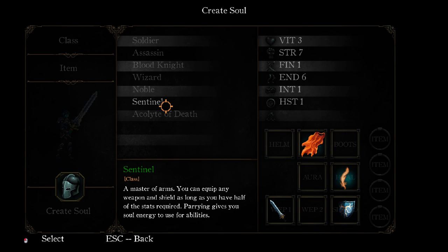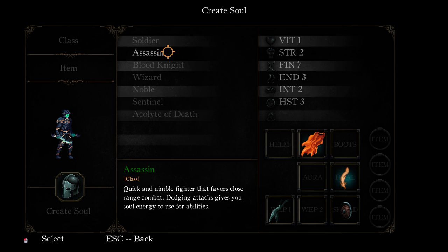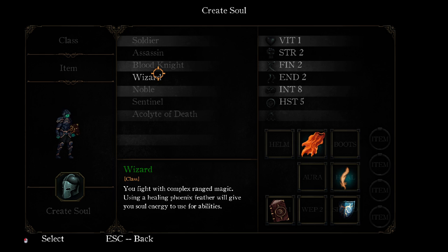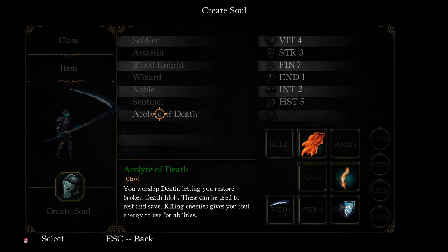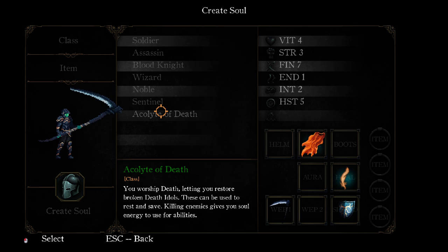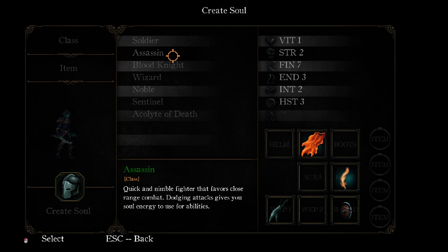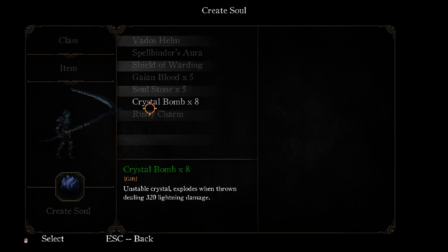So we've got a bunch of different classes here. Soldier trained for the military of Vados gives a good all-around — not blocking attacks. Quick and able to fight at close range. Dodging attacks gives you soul energy. Bloodnet — you can regain health that was lost if you quickly retaliate. I'm tempted between the Acolyte of Death and the Assassin. I think I'd have the most fun with the Assassin, but the Acolyte of Death — I just feel like there's going to be a mighty amount of animations with that big ol' scythe. So we're going to go with that.